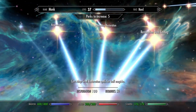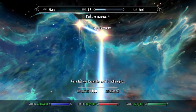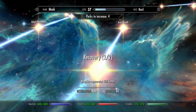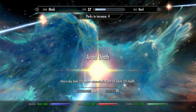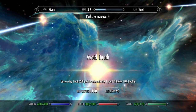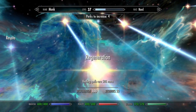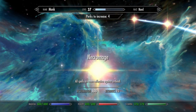For restoration, you want to get novice all the way through master so you can cast the guardian circle spell more easily. Dual casting of course. Recovery 2, so your magicka regenerates 50% faster. Avoid Death, so once a day you heal 250 points automatically if you fall below 10% health — that's helpful for this guy because he doesn't have any armor. Regeneration, so healing spells cure 50% more. And Necromage, so all spells are more effective against undead.